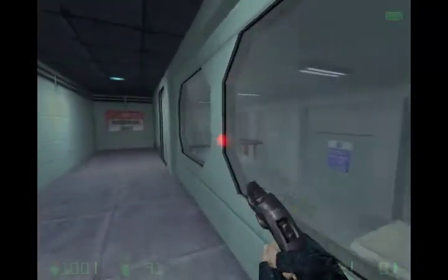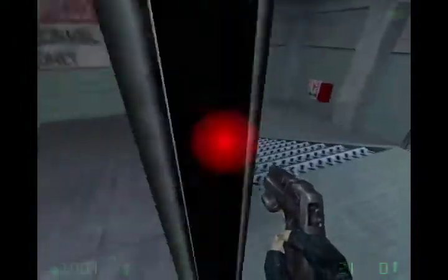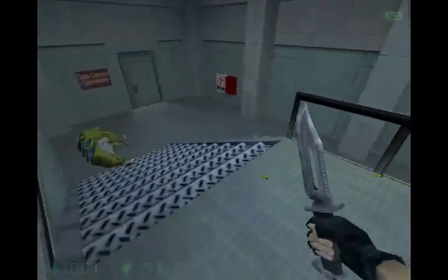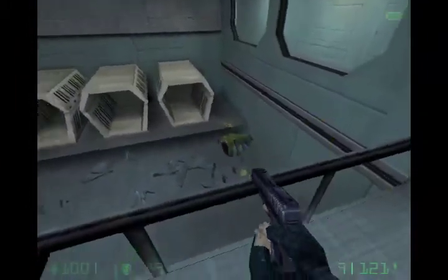There's a loading screen there, and then you can break these barrels. You can go through the door — I broke the barrels and then went through the door. There are like three bulldogs here. Kill them. There's a third one. There's nothing under those stairs, at least there wasn't when I checked.